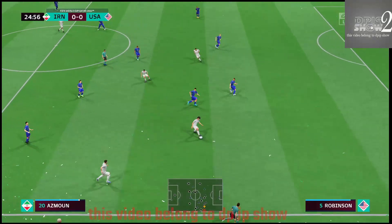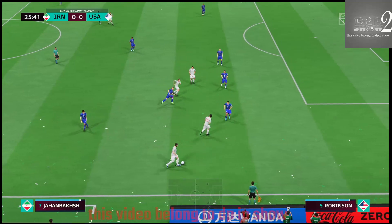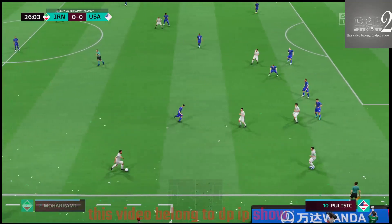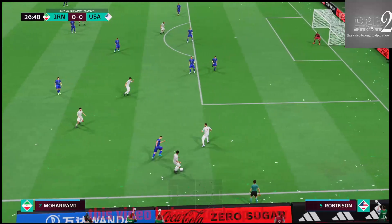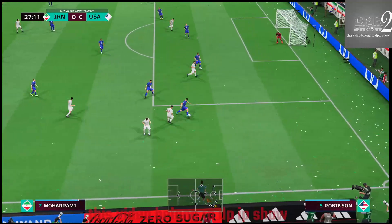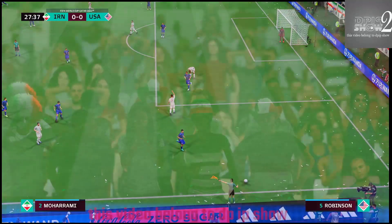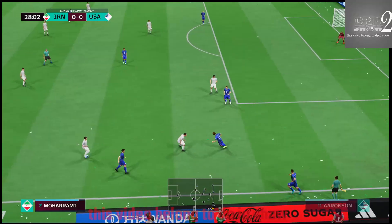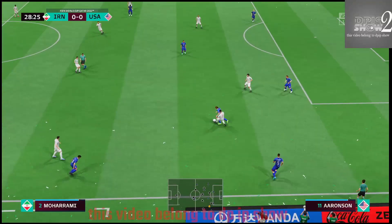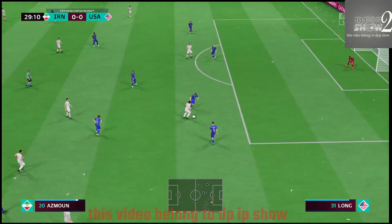Osmond, running with the ball confidently. He must play with the cross. A better play for a USA throw-in. That is how to apply the pressure — making high-pressing work for them here.